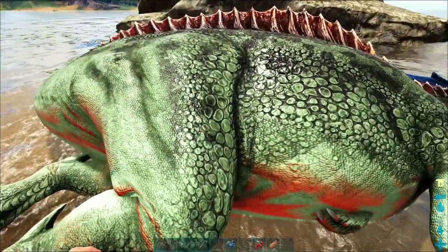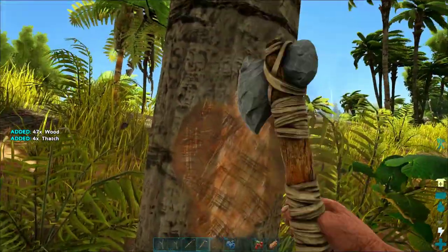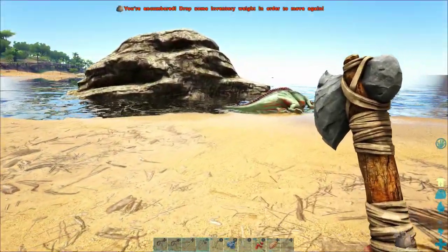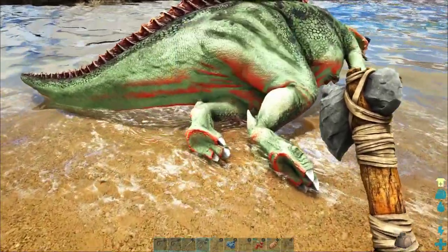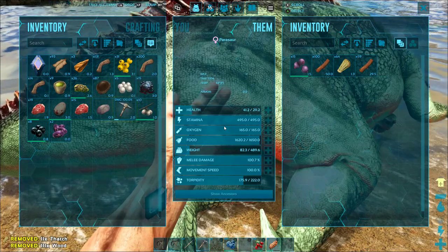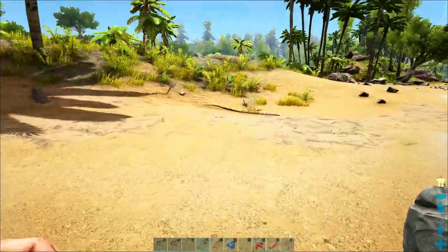Another great thing about a parasaur is it makes a great mobile storage bin. A parasaur can carry a lot of weight — around 400 pounds worth of materials right now — and if we increase its weight stat as it levels up, it can carry even more. Parasaurs are great pack animals. I'm encumbered from carrying so much wood, so I'll open his inventory with Y and hold the B button to drop entire stacks of wood onto him. He now has 82 weight out of 489, so I can still put a lot more on him.